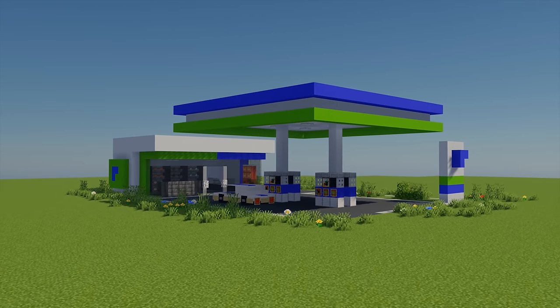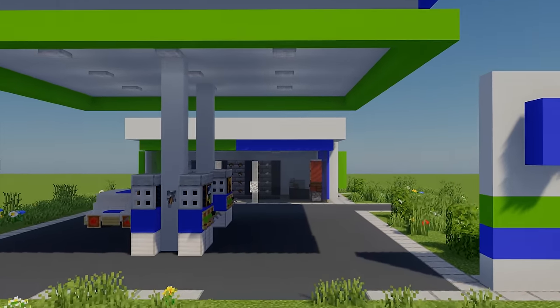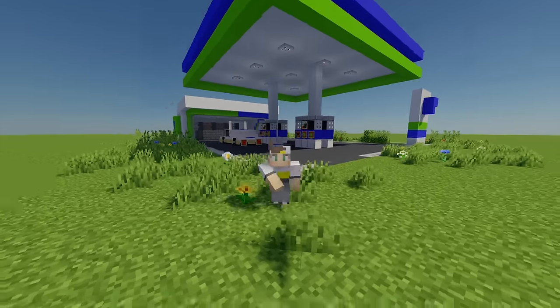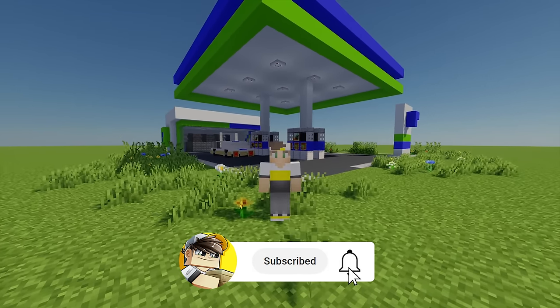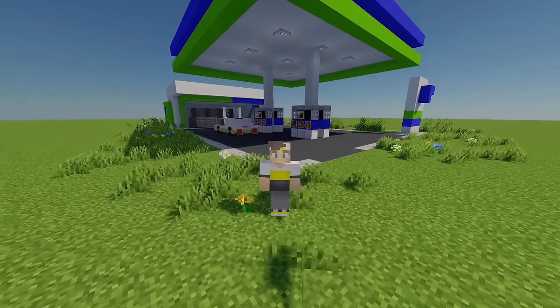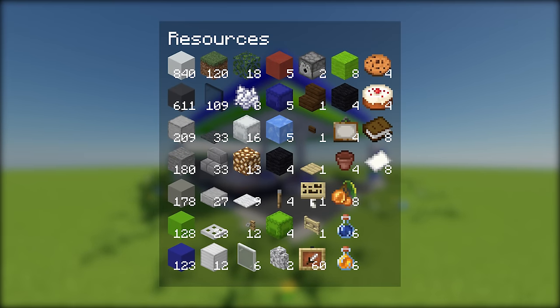Today I'm going to show you how to build your own gas station in Minecraft. This station features four gas machines and a nice little store full of loads of handy goods. Here are all the materials that you will need, and the plot land you will need is 27 by 41 blocks.